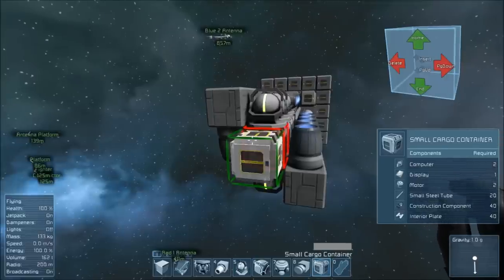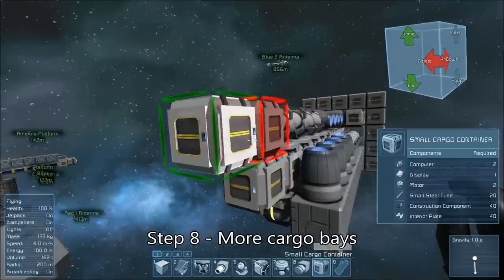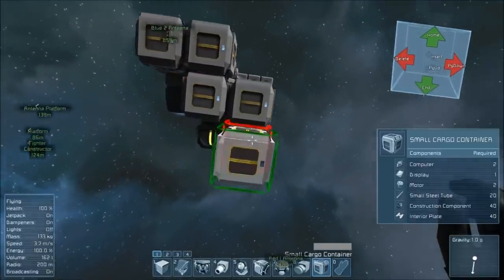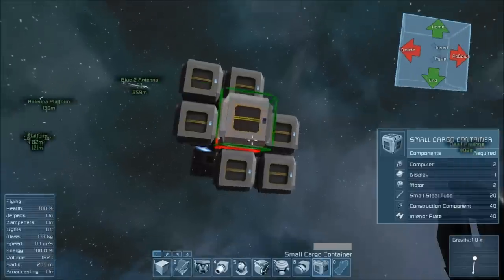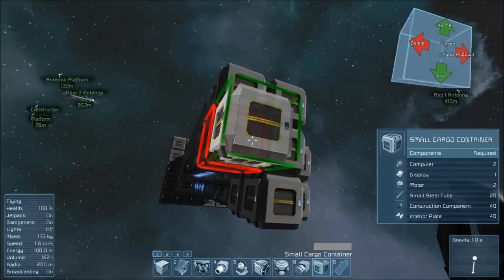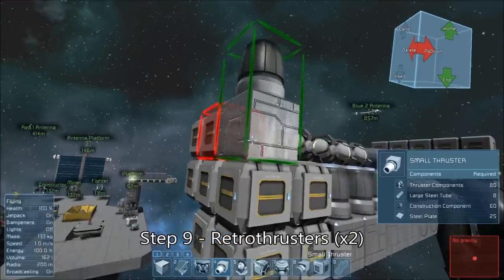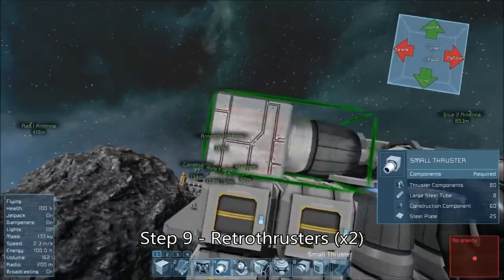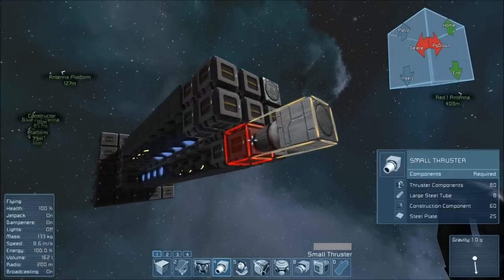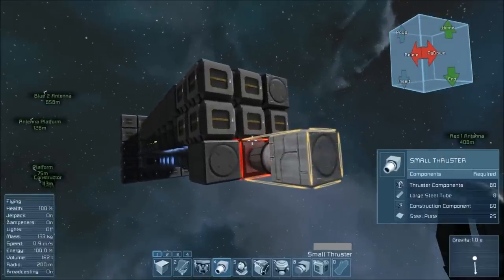Next up, build some more cargo bays here, leaving the empty space columns at the diagonals of the top right and bottom left open still. That's going to be the channel through which your retro thrusters thrust. And here are those retro thrusters — you only really need two of them for bare maneuverability purposes. It's rare you're going to have to worry about moving backwards in this miner. You're going to be moving forward at all times, and if you need to stop from high speed, just swing it around and use your main thrusters to bring yourself to a halt.